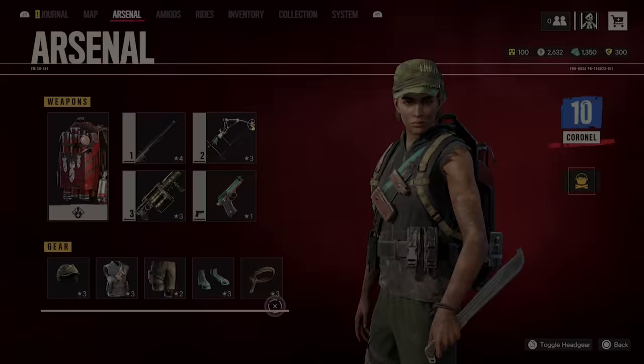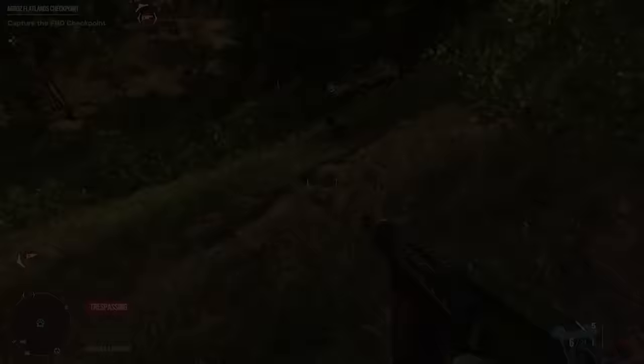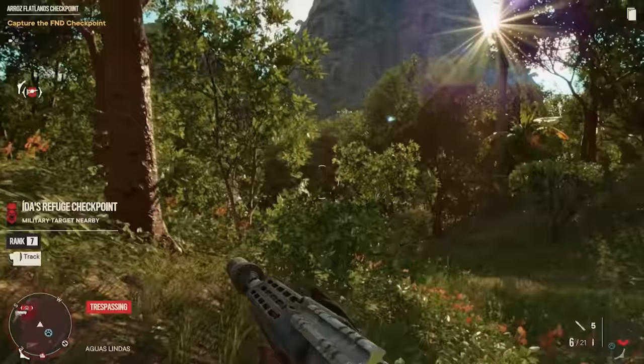Also worth noting is that the entire Dark Tech line of gear — from the hoodie to the pants and so on — they're all pretty good for stealth. I also like the Trapper Cap, which increases the amount of time Dani can hold her breath while aiming the bow, and the Parkour Shorts, which give Dani a speed boost after she slides. Even if you're out in the open, sliding is a great way to evade an enemy's line of sight if they're about to detect you. Most of this gear is purchasable at the Banditos Barracks after you upgrade it.